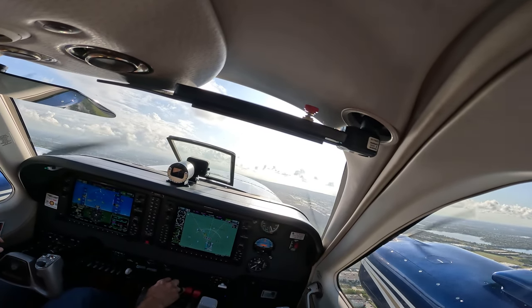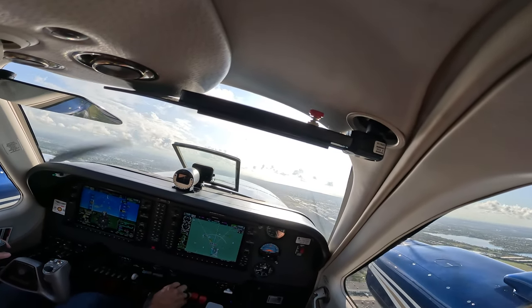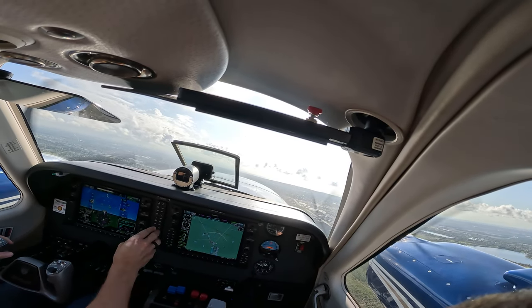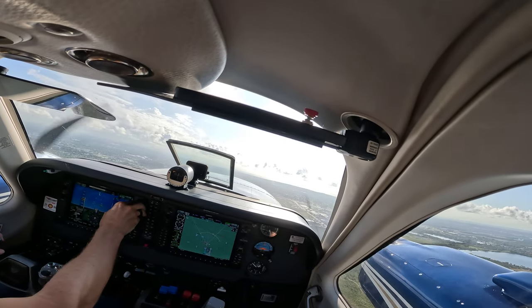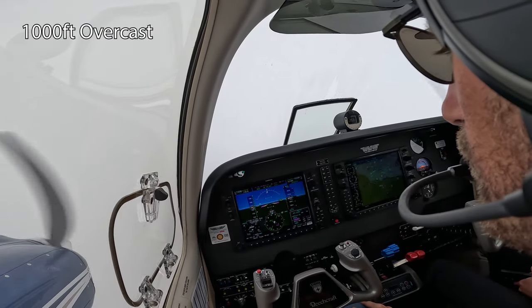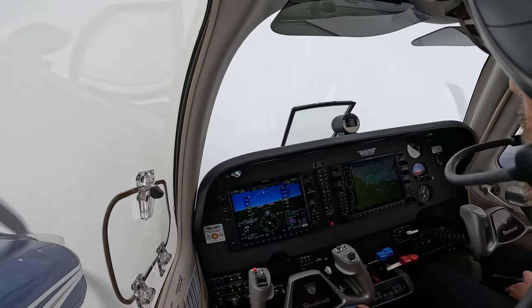500 feet, reduce. December 48 Delta, you can contact departure. Contact departure, 48 Delta. 3 miles away, 30 knots of tailwind, that's good, that's pushing us nicely.